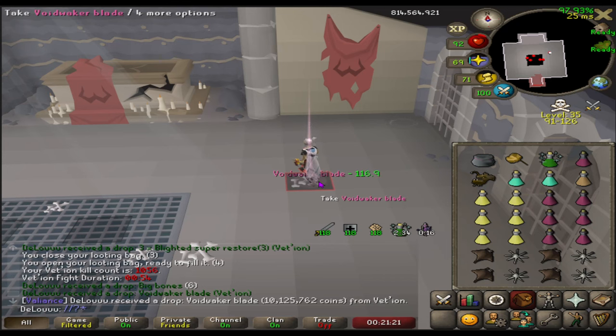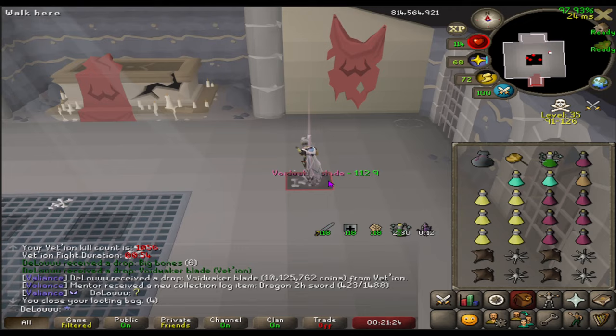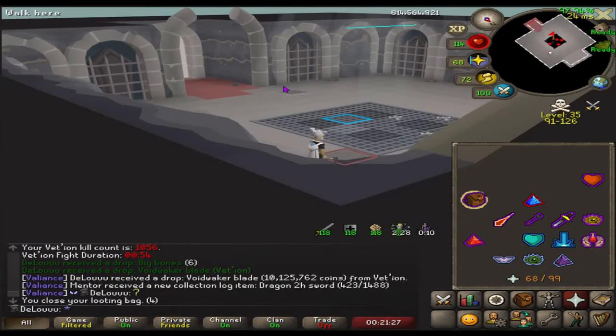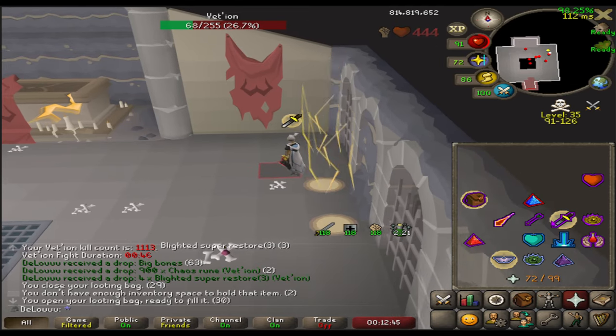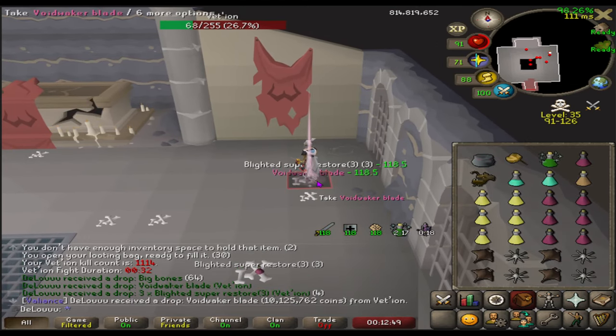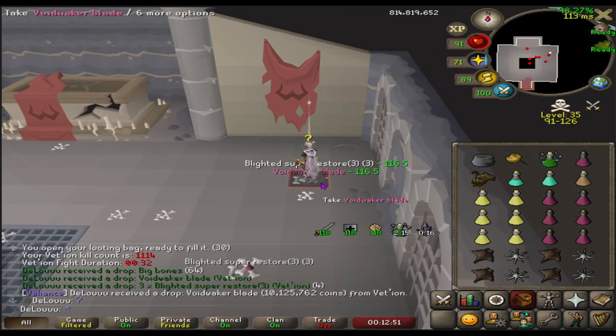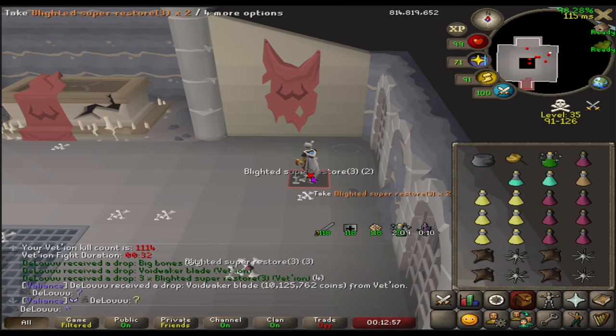Oh, that's not what I was expecting to see. Blade number four — and they're only 10 mil, oh my god. Not even 60 kills later, blade number five. How have I gotten five blades before this skull? What the heck?